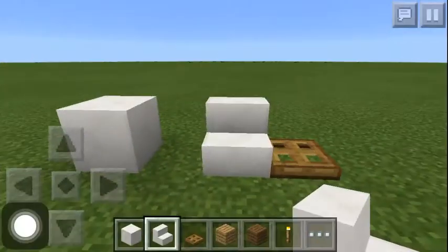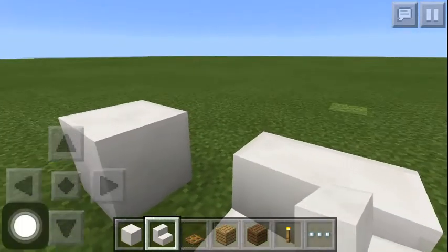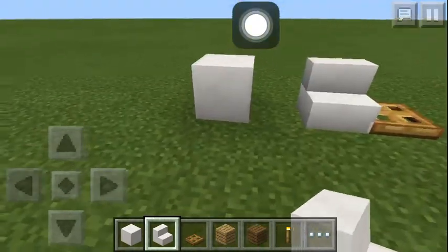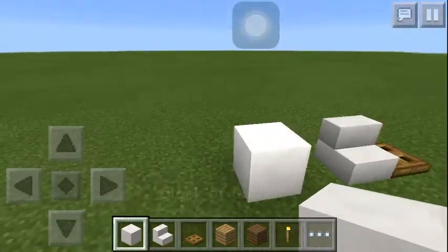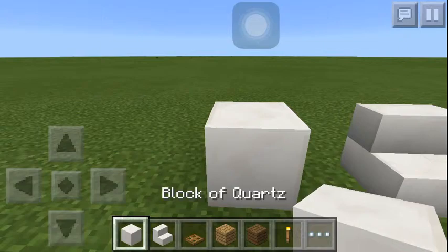Hey guys, it's the ESA team here. I'm gonna show you how to do a simple tutorial on how to make a toilet. To get started, first you need a block of quartz, a stair, and a trapdoor.